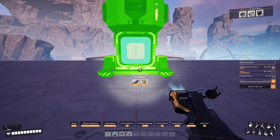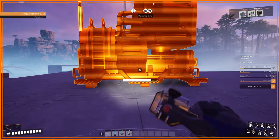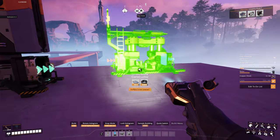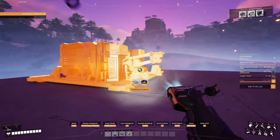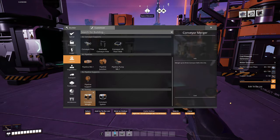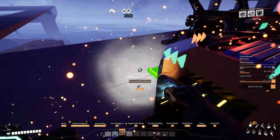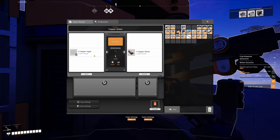I've put the foundation down and deployed the miner on top — got the belt in. It's a 60 per minute node, so we're going to need two smelters. I'll grab you and move you forward a bit. Then I'm going to put another smelter here and then get two constructors — place them at those positions. Then I'm grabbing two splitters.